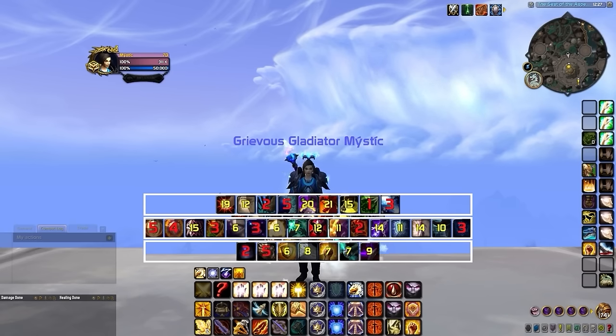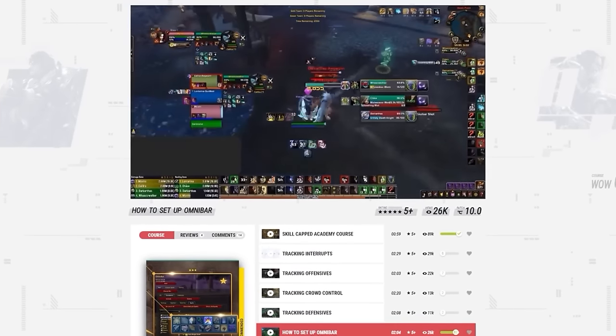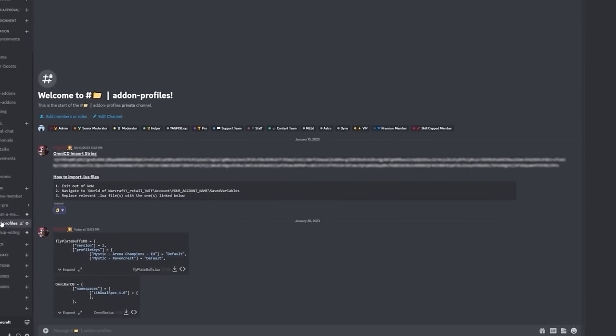Having every cooldown mixed together in one bar makes it much harder to find information quickly. If you're interested in using Omnibar in a more advanced way to track offensives, check out our Omnibar course linked in the description. Skillcapped members can also visit the addon profiles section of our discord server to grab a pre-configured Omnibar Lua to import and skip the manual setup process.